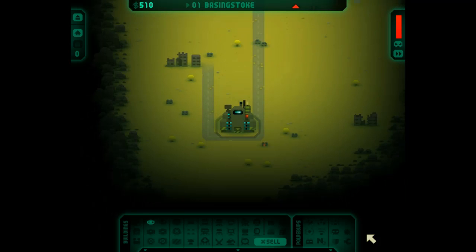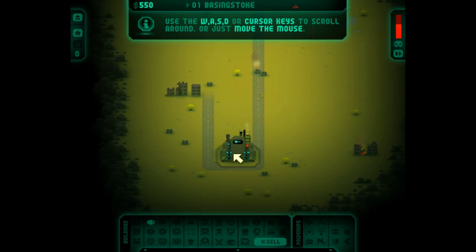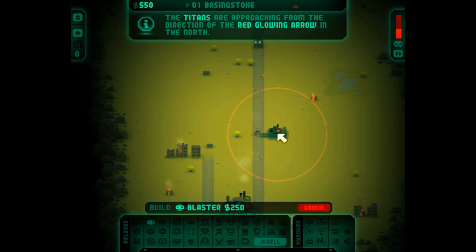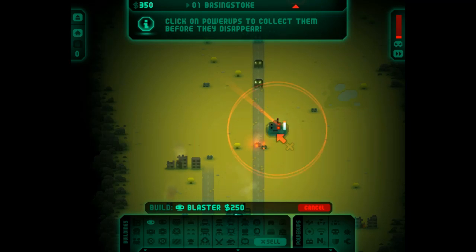Oh my god, the graphics - it's retro, that's crazy. Why WASD? Oh no, they're coming! Scroll up - you'll see where they're coming from. That's the range of your turrets. You can't put it directly in the path though apparently. Well you can, but they'll just go over it.